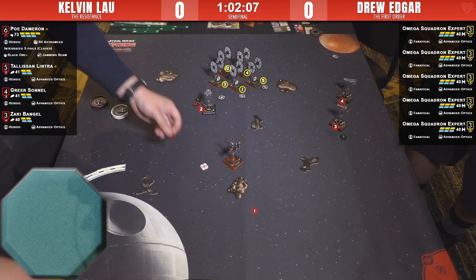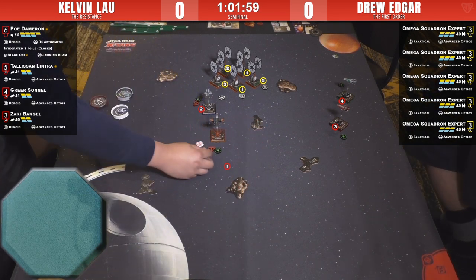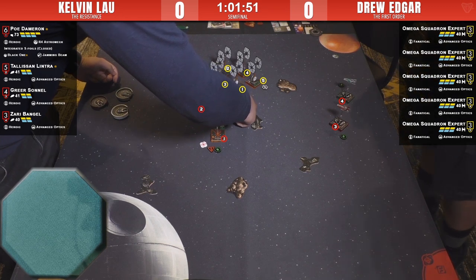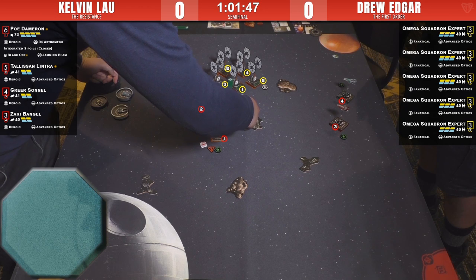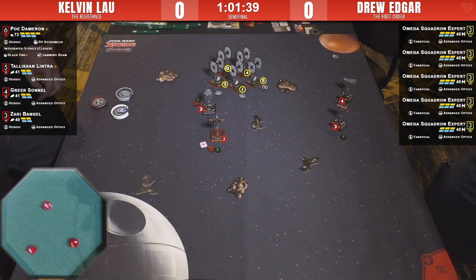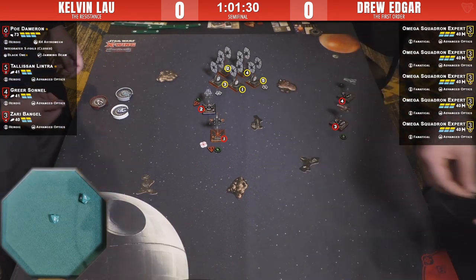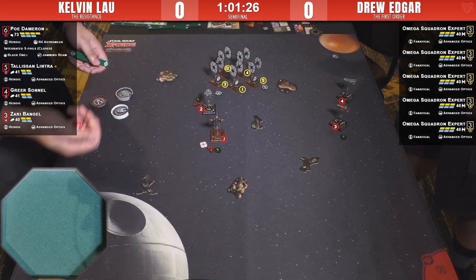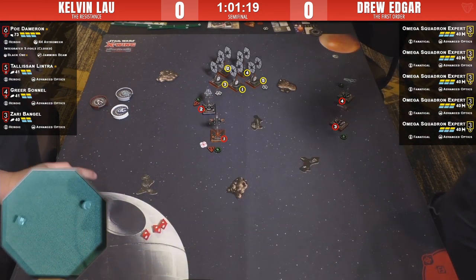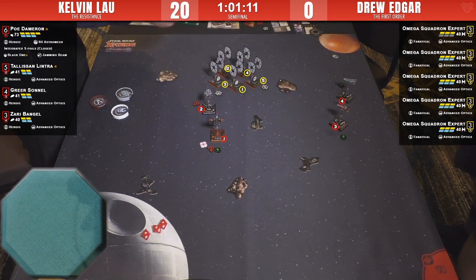Poe is going to boost and commit — he's got Black One, so he gets one freebie where the entire swarm turns at him and as long as he isn't bumped, he can get out. Even if he is on the line, it's two dice coming back at him — no big deal. He cannot hope to clear one of these guys in one round. Got a hit-crit, spending the focus — a little disappointing for Kelvin. Tally on the same target at range one, a wild die — focused for three, this is going to hurt.